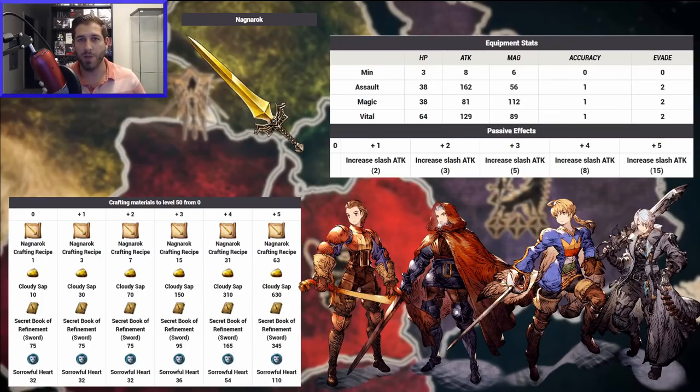You can definitely craft the assault first and then maybe a magic or vital, but especially if you started late and don't have the Excalibur, you want to have two assaults. There are just so many slashing units — I've put a bunch of slashers down at the bottom there, and that's not even close to the amount that there are in the game. So it's definitely a weapon you want to be crafting while you have this opportunity.